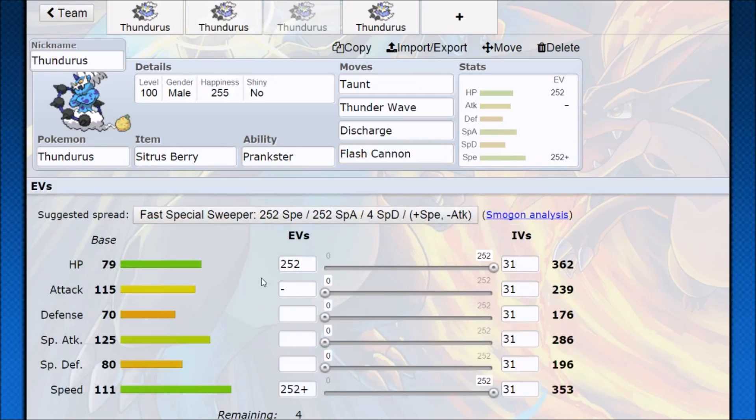Thundurus gets more complex when we bring it into the doubles realm. It has Taunt, giving it a ridiculously fast shutdown, and if you're not playing for damage you're just playing to be a healthy frustration. 125 base Special Attack means decent damage while not being overwhelmingly powerful, but you can still threaten damage while having good HP investment and maxing out speed. You outspeed for damage, outspeed with Taunt, outspeed with all sorts of shenanigans. The only thing with a faster Prankster Taunt than you is Whimsicott, so other than that, you have a really safe time shutting down your opponent's setup.